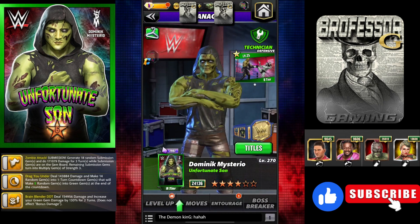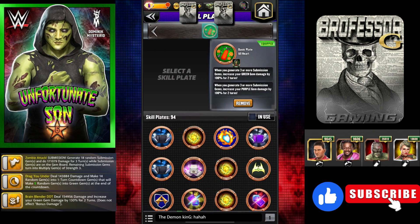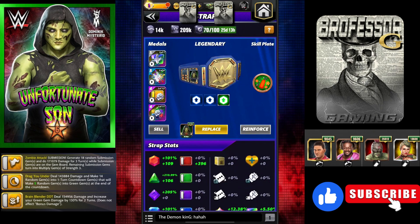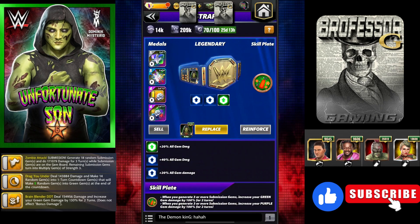For his strap, you're going to need an All Hearts plate. Whenever you generate three or more submission gems — which we are — we're going to increase gem damage for green by 100%, and that's what he thrives on. He needs green gem damage and as much of it as possible, so you want to buff that as much as you possibly can.